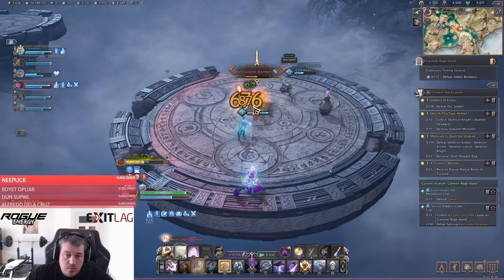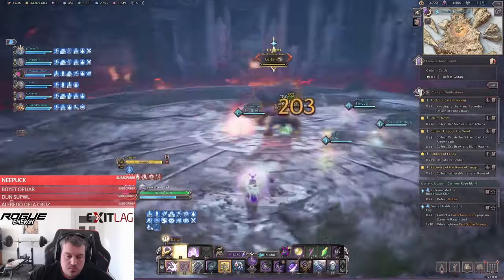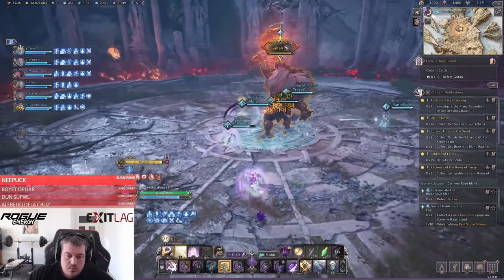Congrats, you have made it to the final boss! This section is sponsored by Starforged Systems — Black Friday sale with up to $400 off your next gaming PC. Use the link in the description. Gaitan will start the fight with a world attack that you can dodge by not standing in melee range.